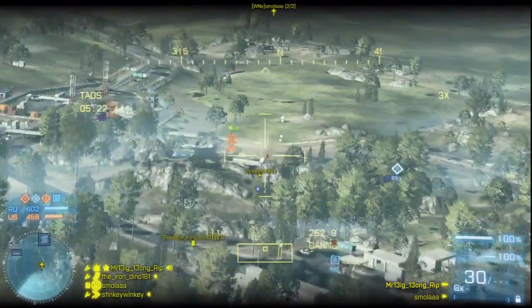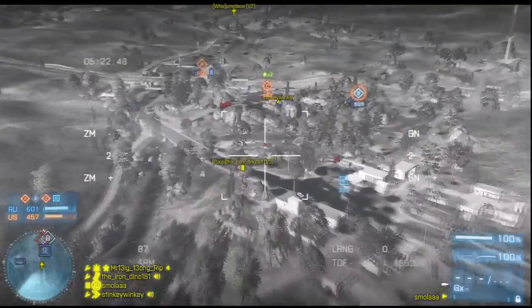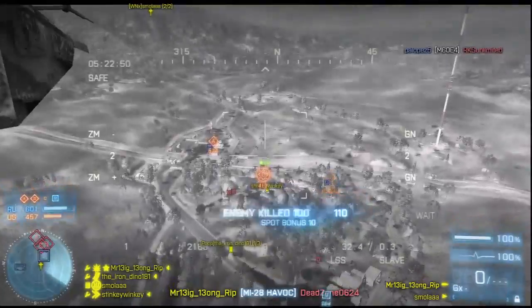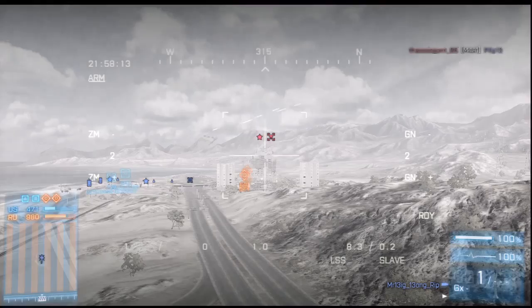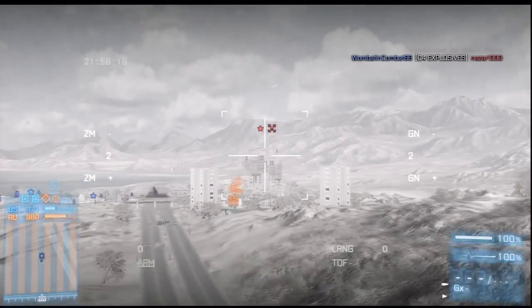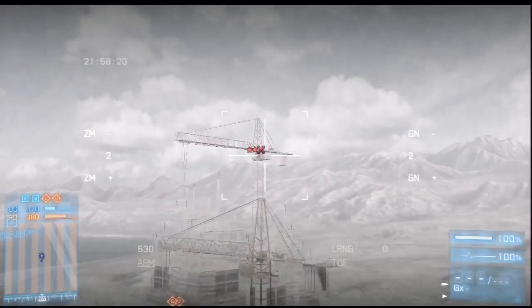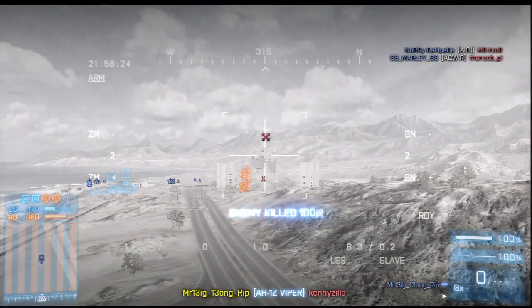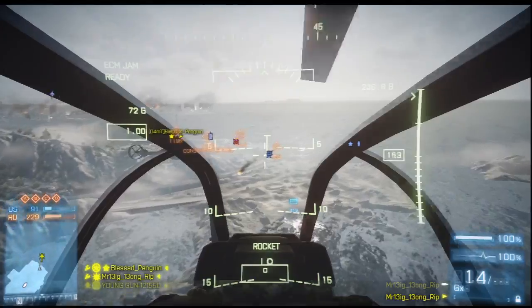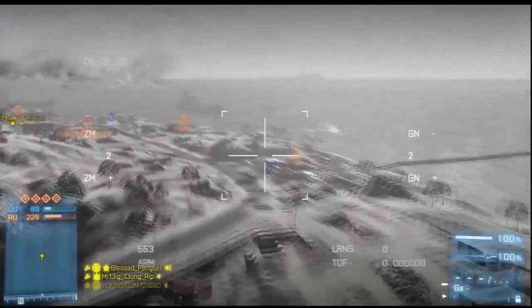Engaging infantry with the TV missile is a bit more of a challenge. They're a smaller target, therefore a little bit harder to hit. It helps to try and spot them before you fire, but one benefit of the TV missile is that during flight you can use the spotting option. When there are no visible targets on the battlefield, a good tactic is a blind fire — shoot the missile in the direction you think enemies may be, using the spotting system along the way or just picking them up visually on the TV missile itself.